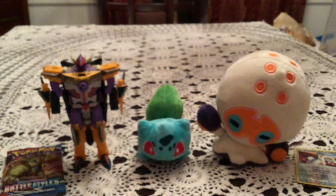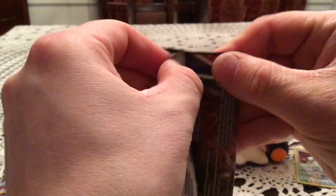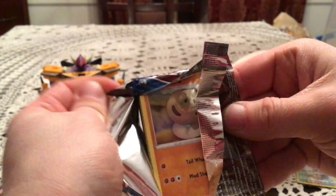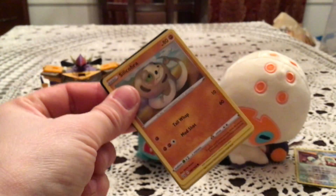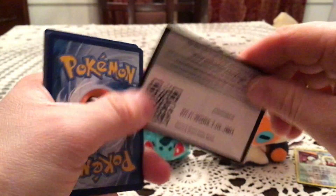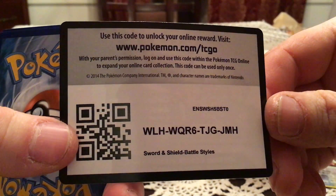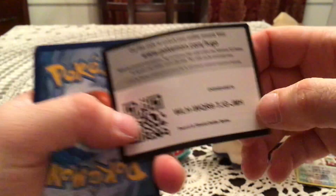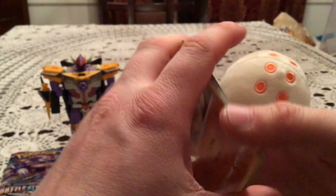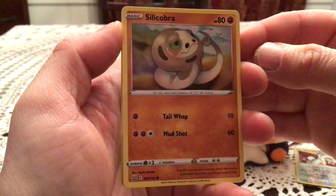I do sort of wish they would bring back the thing they did with the X and Y base set, where you had two versions of Vivillon. Or at least have some different patterns, because it's always just the meadow for any Vivillon card. There's a whole bunch of different patterns we could probably see in the TCG instead.